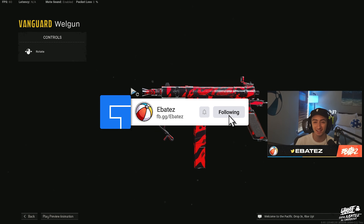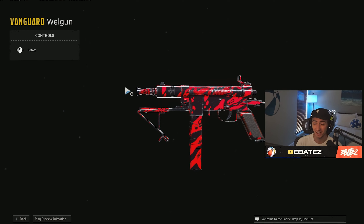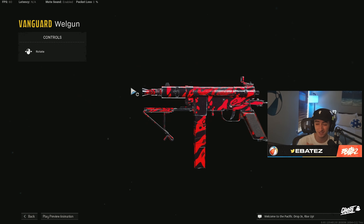What's going on guys, it's your friend Ebates back here with another video. I hope you guys are all having an amazing day. In today's video we're actually showcasing the Welgun on Rebirth Island. I had to give this gun a shot because it's kind of flying under the radar a little bit. This gun is absolutely insane — we were able to drop 33 kills today with it.